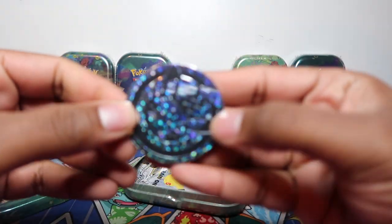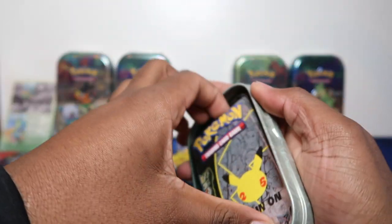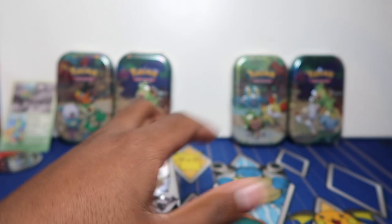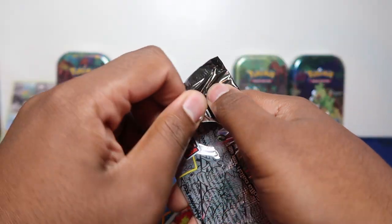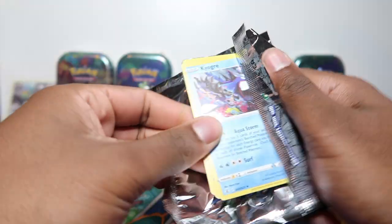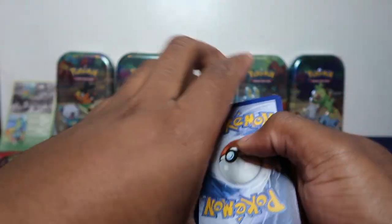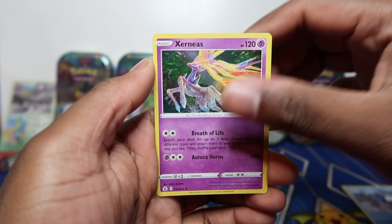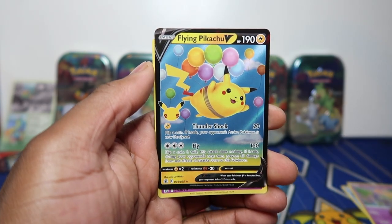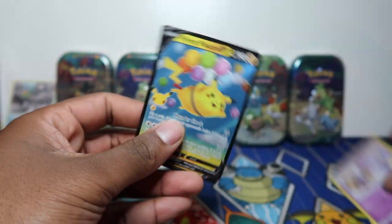It just kind of accumulated — I've opened so much stuff off-camera recently, Hidden Fates even. Luckily I haven't pulled any Charizards from Shining Fates or Hidden Fates off-camera — always on camera — so that was a good thing. But from celebrations I pulled two Charizards off-camera. This first tin has Flying Pikachu and Cosmog.